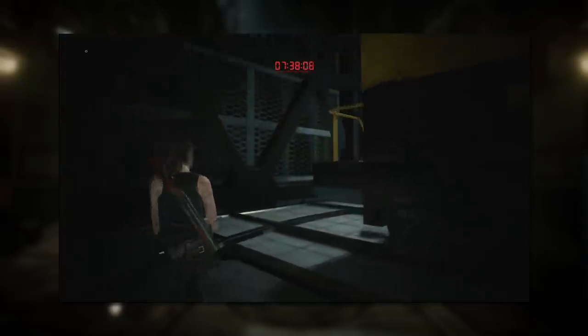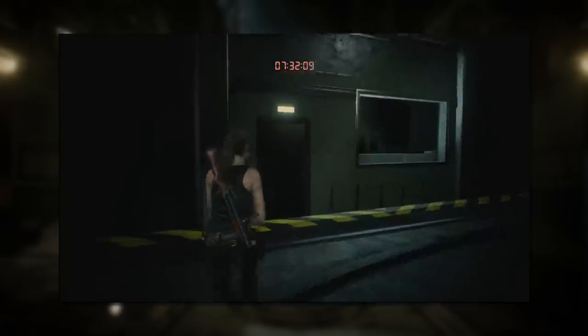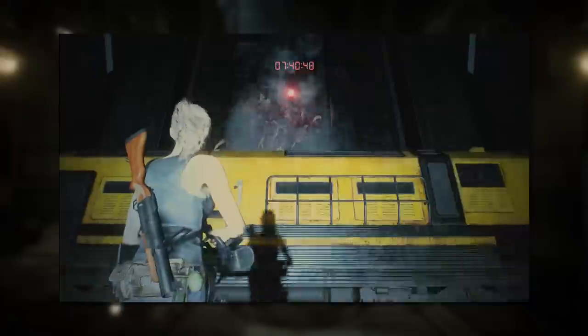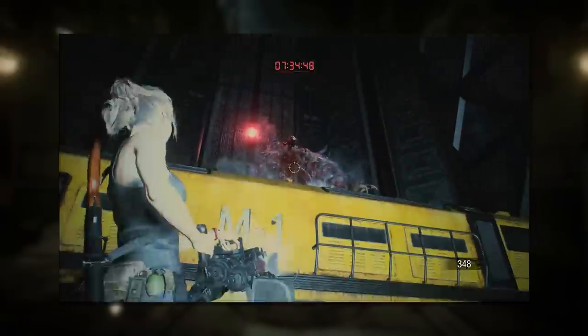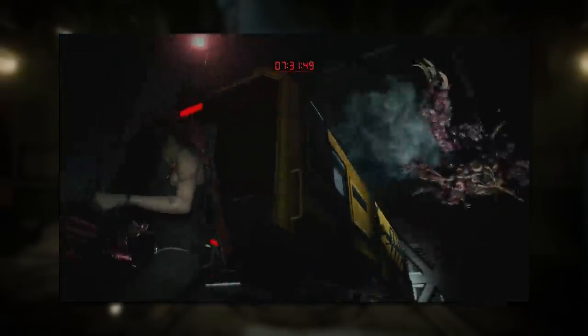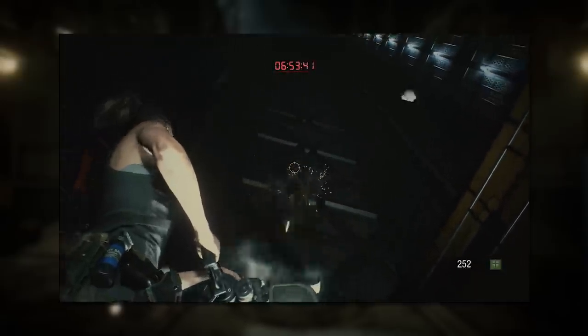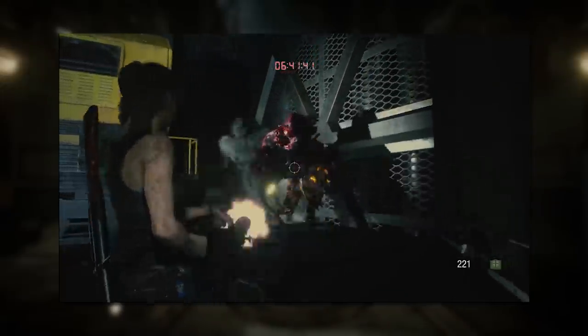In Claire's ending, we fight William Birkin's fourth form on the iconic turntable train platform. This battle starts with you picking up a minigun. The monstrous Birkin runs around on all fours attacking wildly, and he can also climb up the tunnel walls and jump down at you — though you can shoot him down if your aim is on point. After a full game of conserving ammo and playing carefully, getting the chance to let loose with an insanely powerful gun felt really great. All you have to do is shoot at Birkin, with the eyes that form on his body being his weak points. Great boss fight and a great ending to Claire's story.